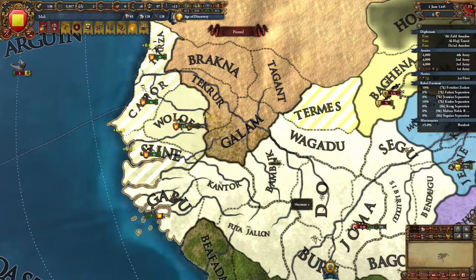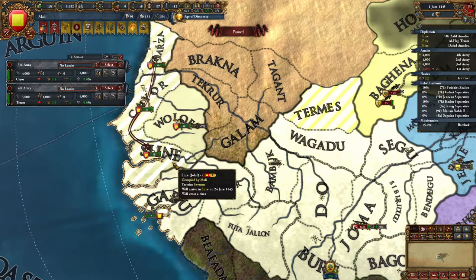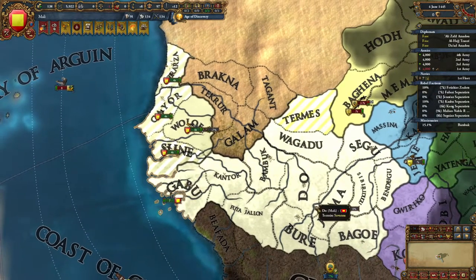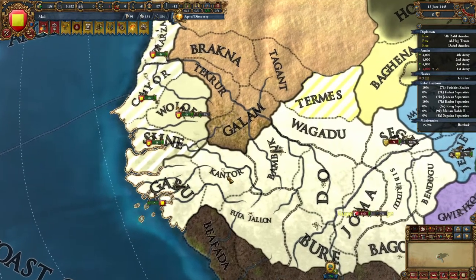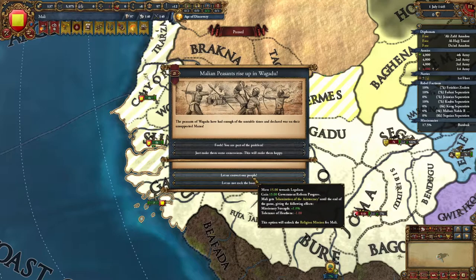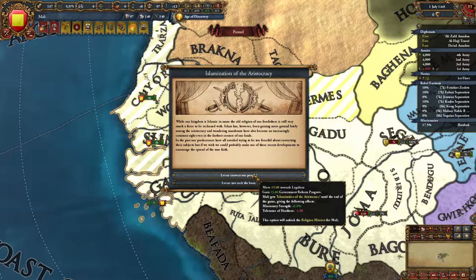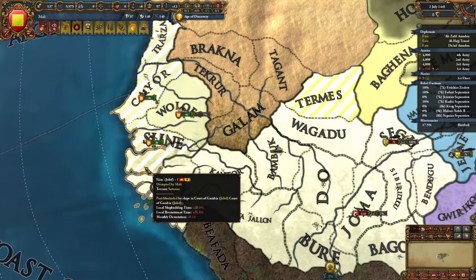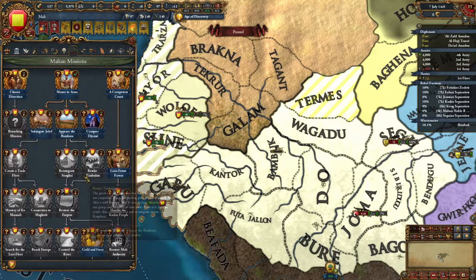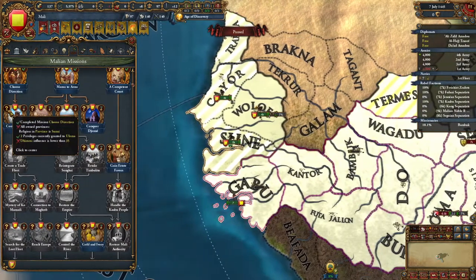Jollof has two shock pips — not awful. We come down to fight them, trying to prevent them from taking our capital, which would be very unfortunate — although they are Sunni separatists so they'd convert our land. We're going for religious missions; we're converting away from Fetish. We chose a decision to convert Mali.